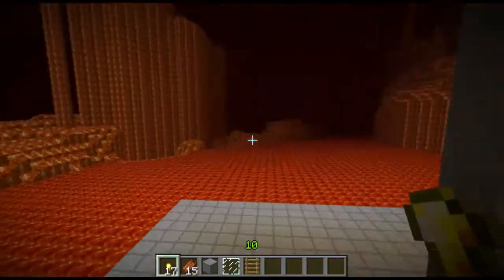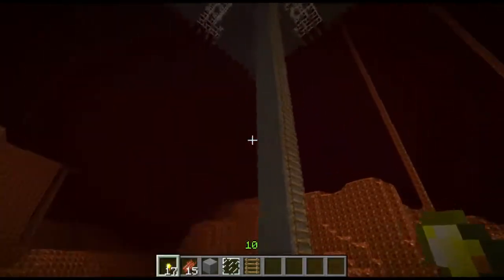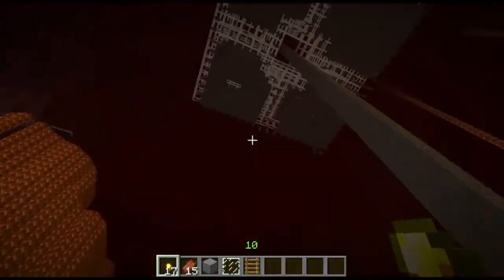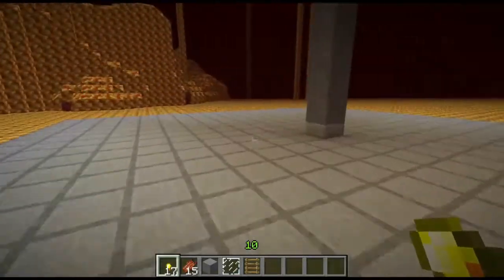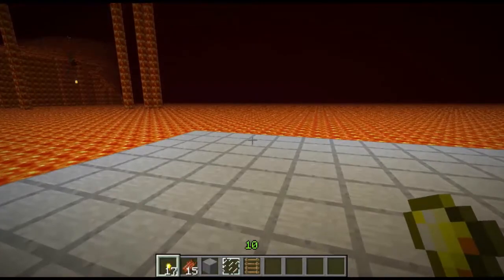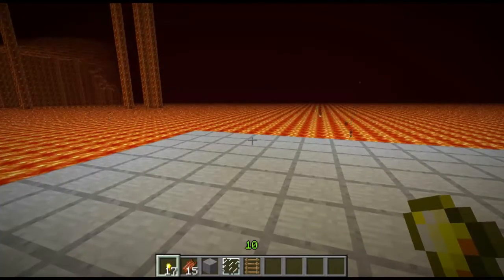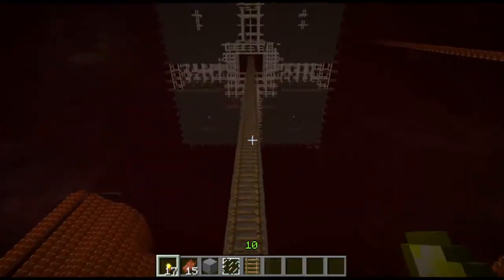How to build this: first, you find yourself a decent place to build it. I recommend a lava lake, something like that. And you start with a 21 by 21 square of half slabs, which the half slabs are to ensure that things don't start spawning down here.